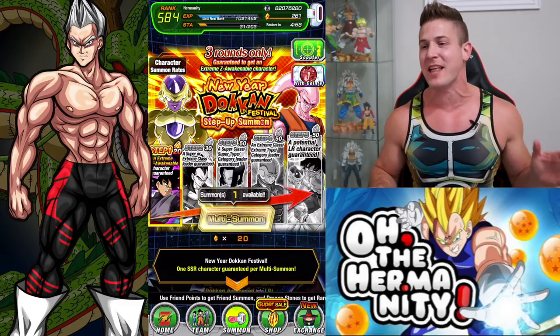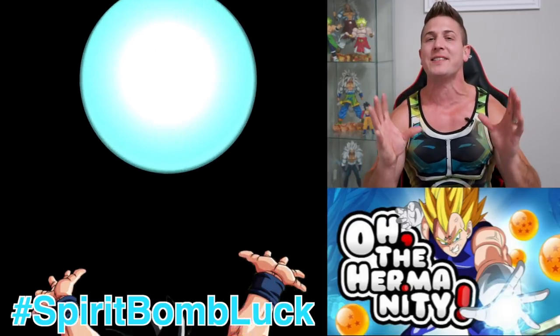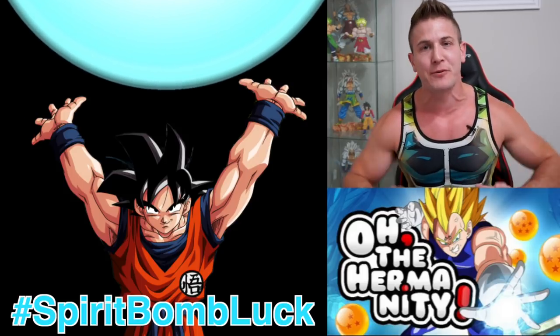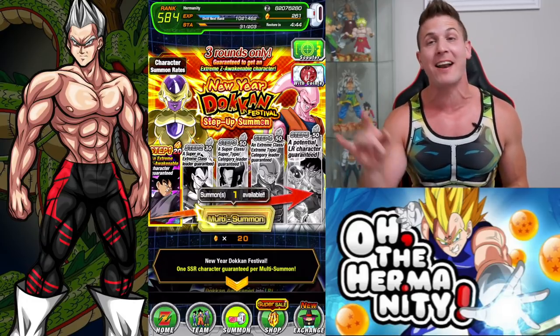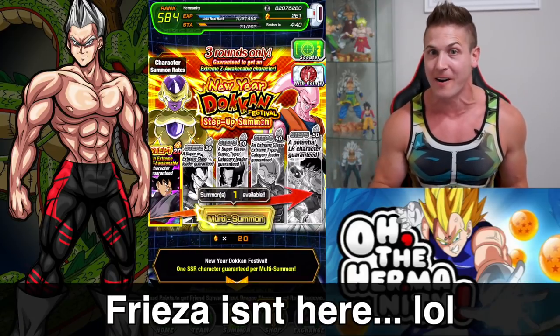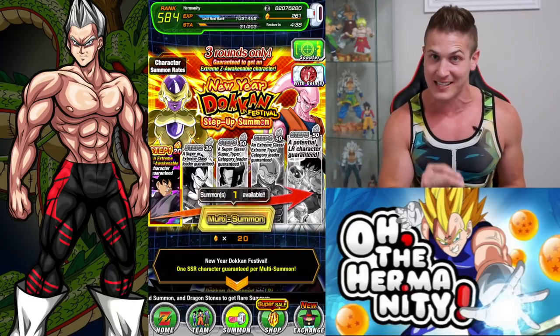What we're gonna do is take advantage of that spirit bomb lock, raise some more right now, make sure that spirit bomb is nice and full, and rip through these multis. Hopefully we come out in the end with an LR Full Power Frieza or an Int Cell, because I need both of those.